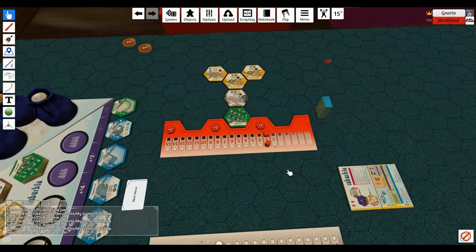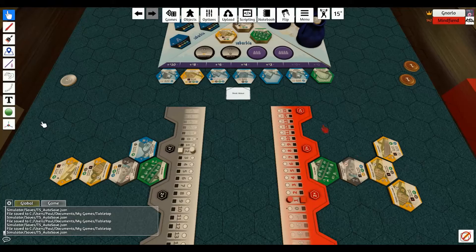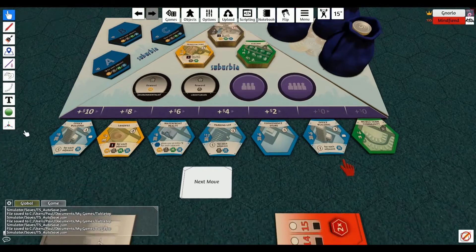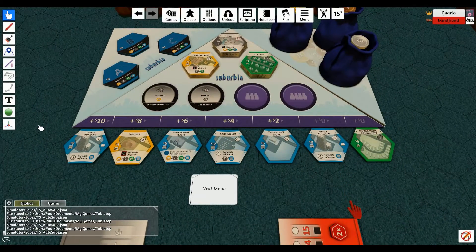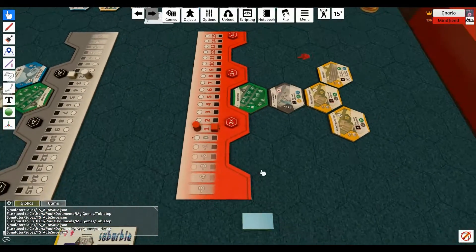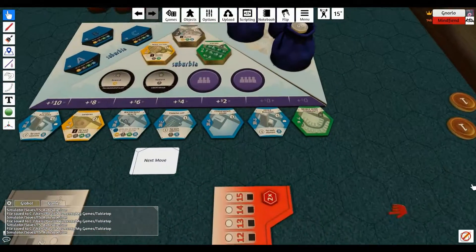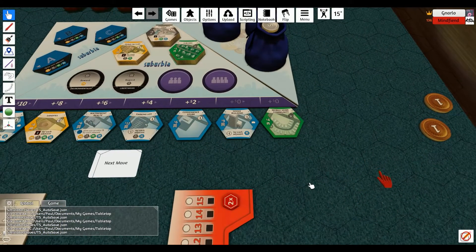You get first player now. I'm player one again. I only have two coins so I can't buy anything — that means I have to take a lake. Right, you can either spend one of your investments or take a lake. But I can't afford to invest because I have no tile worth two dollars — you have to pay the tile cost again. I'm glad you mentioned that because I have to invest in that freeway.